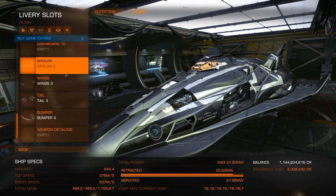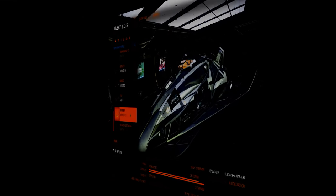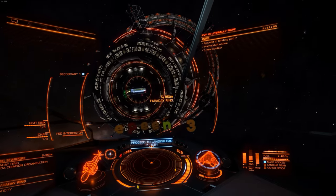Kit number 3 contains these 4 pieces and lets the world know you live your life a quarter light year at a time. You'll be fast and furious with this kit. Kit number 3 is not without risk though, as this terrifying, unedited footage shows.